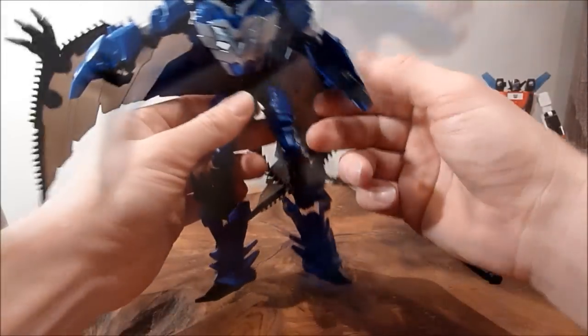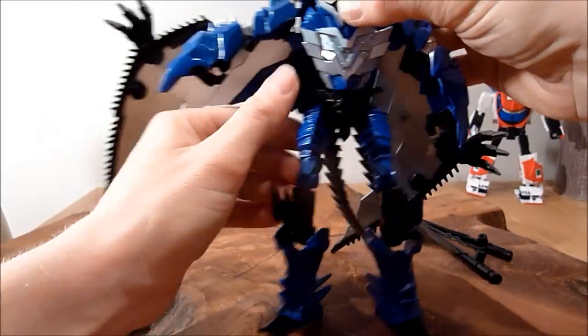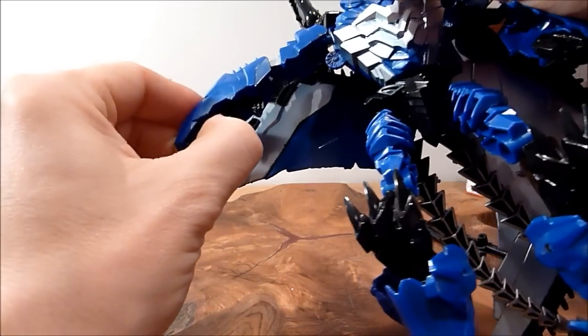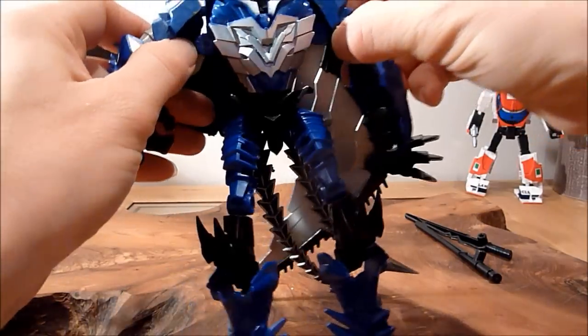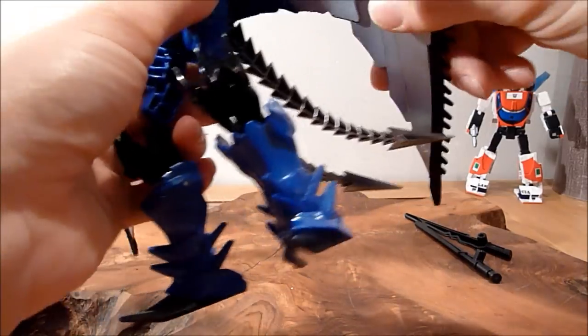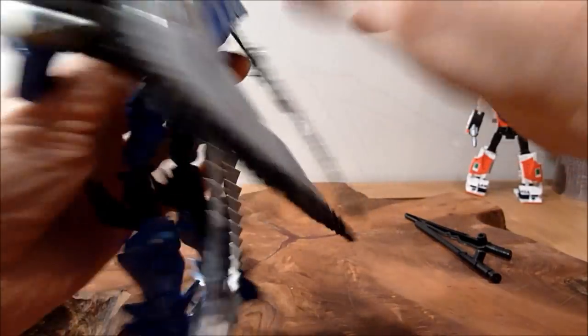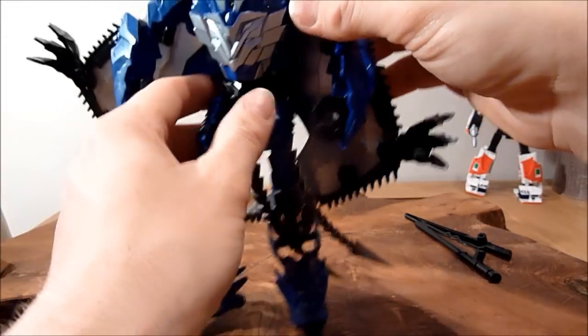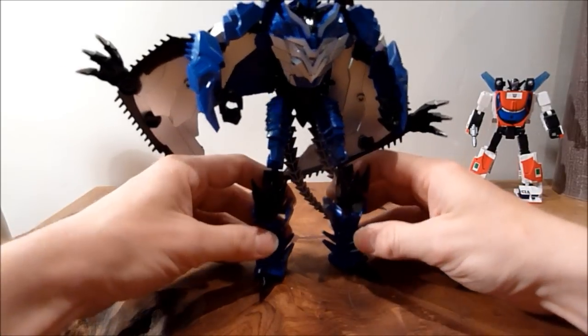We're going to disconnect the arms from these oversized wings, bring these down, and then these are the hands. You rotate the hands out — they're hard to see in this light as they're jet black — and then you rotate these around. On the original I think they're slightly different, which is what was confusing me. You bring these out and then rotate these wings back as far as you want.